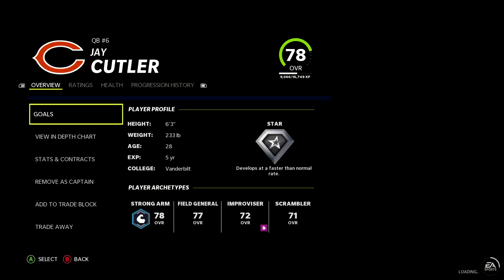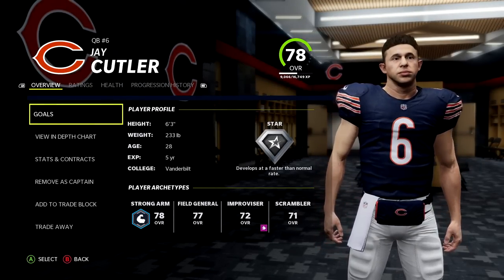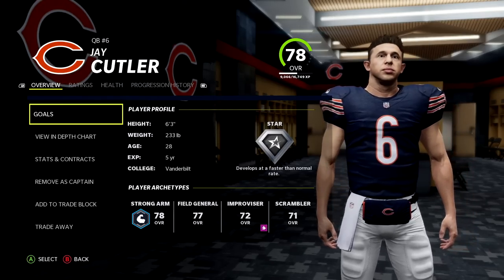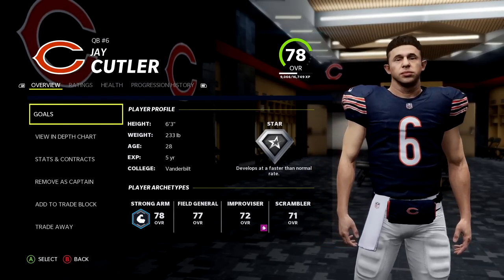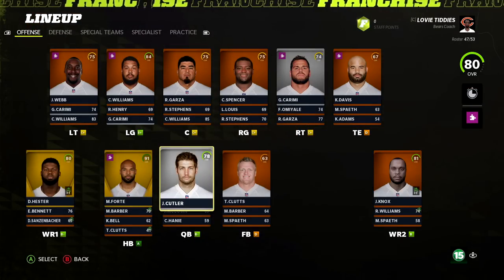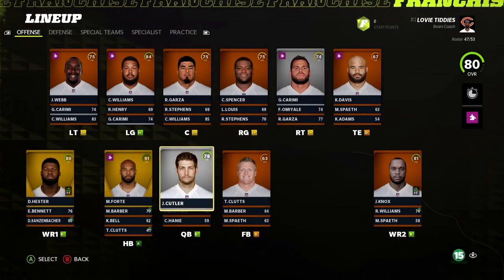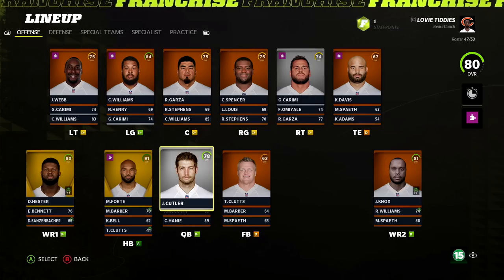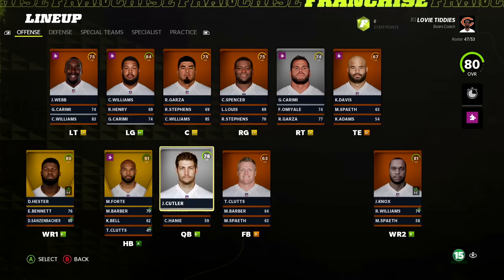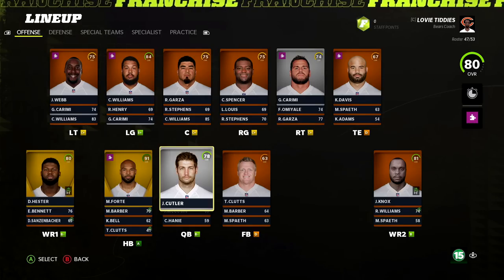Under center we have Jay Cutler, 'Smokin' Jay,' 78 overall — he was actually an 85 in Madden 12. I try to cross-reference the actual Madden 12 ratings to make the rebuild interesting but somewhat accurate. I gave Jay Cutler the exact same stats he had, but given that I don't think Bears fans are really hoping to see me redeem Jay Cutler, we'll go with the lower rating and make it maybe a little easier to move on to a different quarterback.